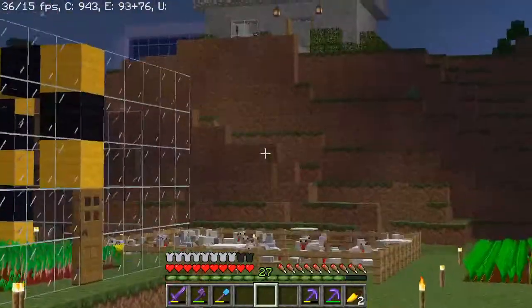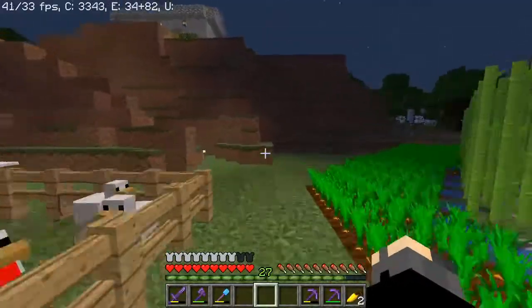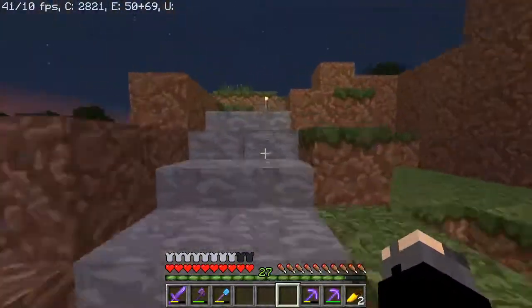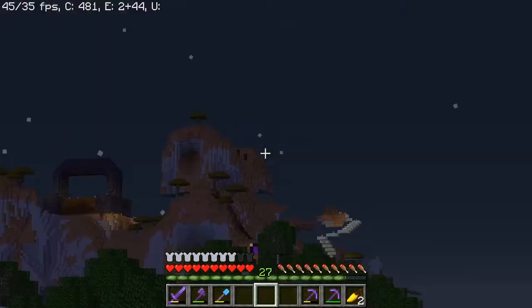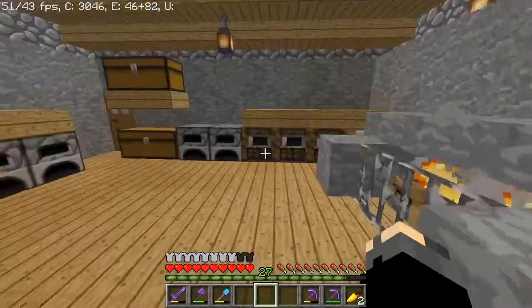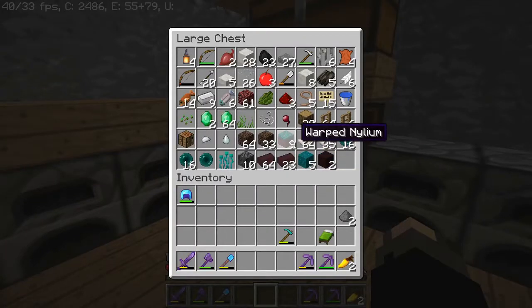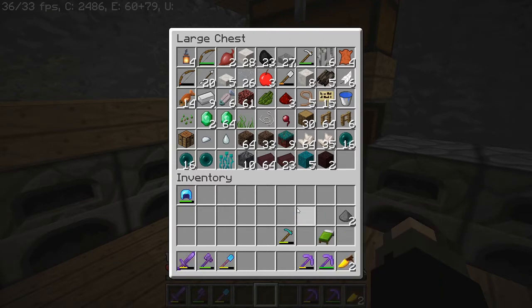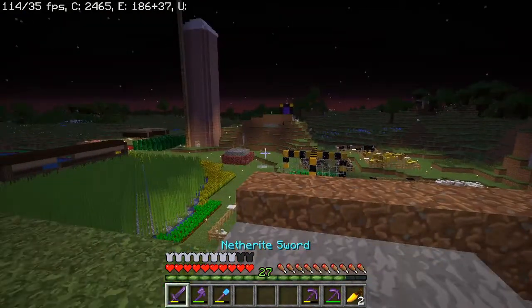Another thing I did off camera is that I kind of terraformed this place right here. It doesn't look that great, but I'd like to walk up to here now — it's a lot better than what it was. Anyway, we finally got the warped nylium blocks since this finally enchanted good. We have a whole lot of nether bricks that we're going to use on our nether hub, which I might show you after this night is over.